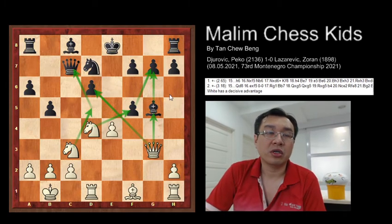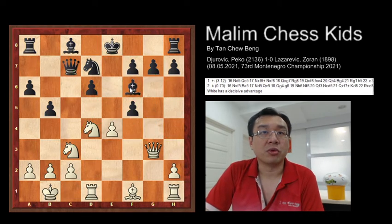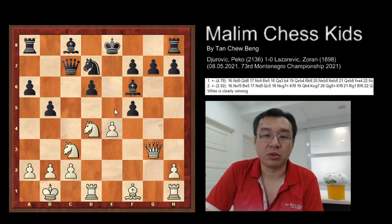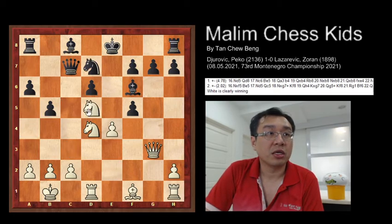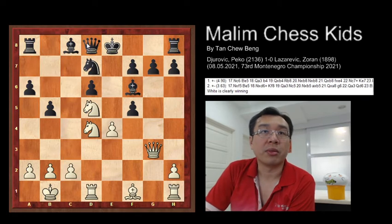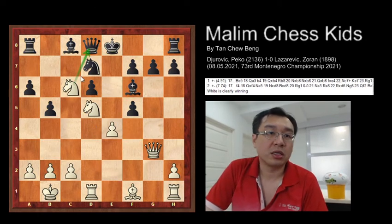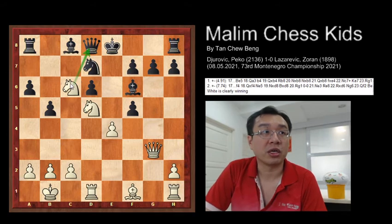White has many active options in this position. After bishop to f6, the knight continues to d5 attacking the queen, then the queen goes back to d8. After this the knight continues to attack the queen, and white will clearly be winning the queen as the black queen becomes trapped.